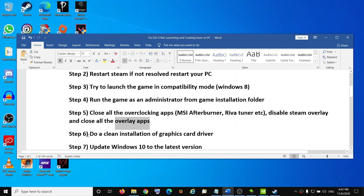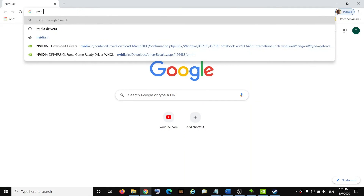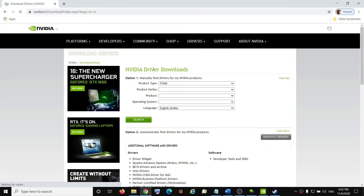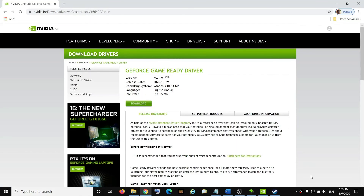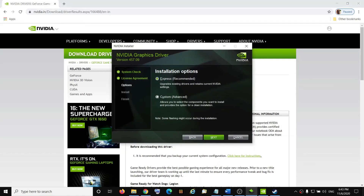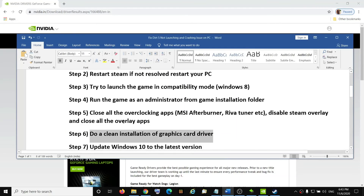The next step is to do a clean installation of your graphics card driver. If you have an NVIDIA card go to the NVIDIA website; if you have AMD go to the AMD website. Select your graphics card from the list, click Search, then Download. Run the exe file, click Agree and Continue, select Custom, click Next, check 'Perform a clean installation,' click Next, and once installation is done restart the computer and try to launch the game.